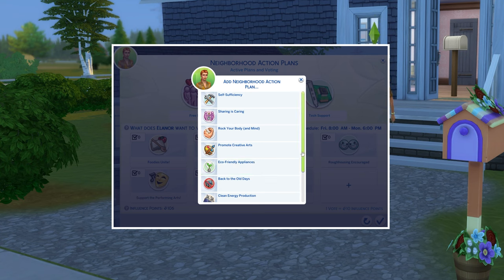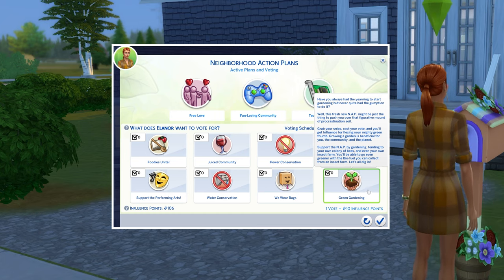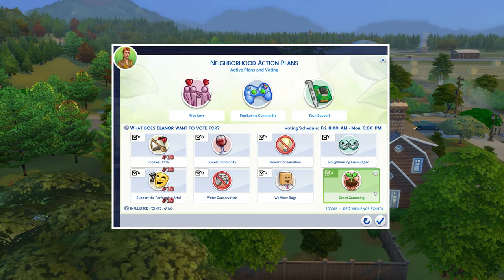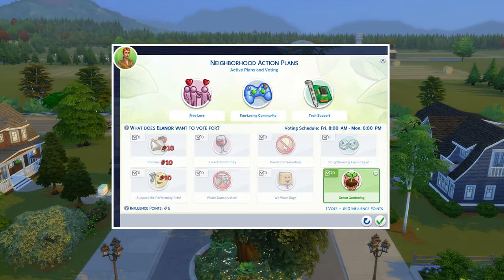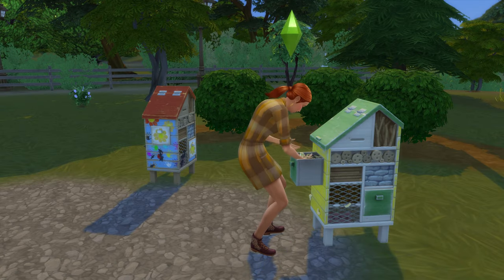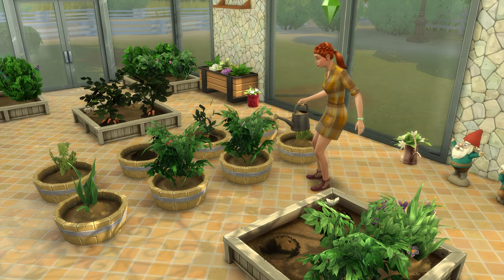Eco Lifestyle also adds neighborhood action plans, which you can vote for between Friday morning and Monday night using influence points at your mailbox. Based on your vote, you can potentially enact various action plans that have different effects on your world. One of these is green gardening, which will see gardening, as well as having and caring for insect farms and bee boxes, provide you with some influence points. On the flip side, if you don't have a garden, then your bills will be increased.